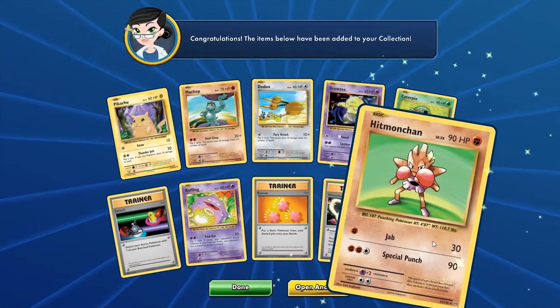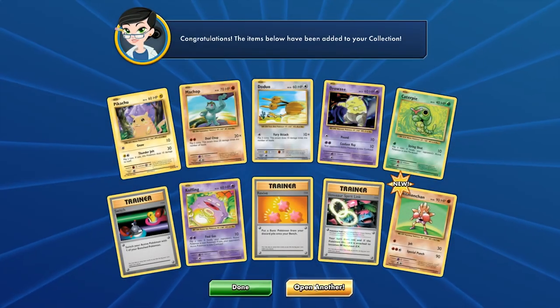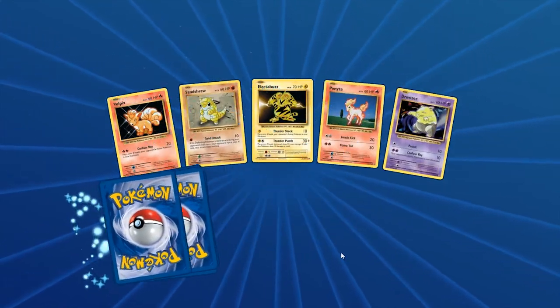Dugtrio — oh where are you? We do get a Hitmonchan here: 90 HP, Level 33. Special Punch hits for 90. You can use Fighting Fury Belt for another 40 HP plus 10 more damage on Special Punch, so you're hitting for 100 with the belt. With three Strong Energies that's another 60, so you can hit for 160 damage for a Basic Pokemon — that's a lot to invest, but you can still do a lot of damage. At least a two-hit KO on most Megas.